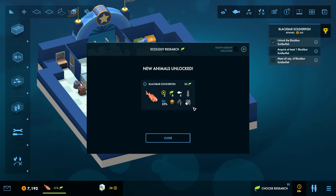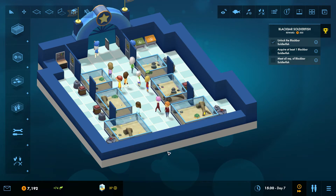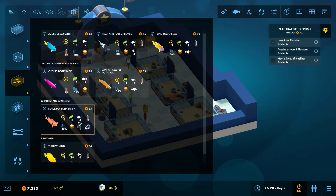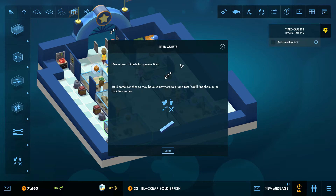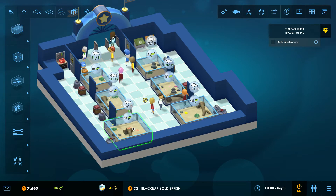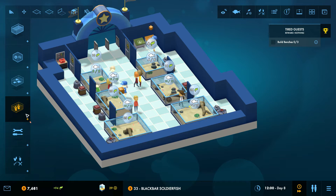We have unlocked the black bar soldierfish! This one dislikes lights — it cannot be housed in a tank with tank lights attached. And it's a cave lover — they are nocturnal so they like to have a cave to hang out in. When you reach rank 2 you unlock the driftwood cave decoration which provides a cave. Make sure you add one to your black bar soldierfish tank. He can fit here. We'll have three of them since there are three caves in one driftwood.